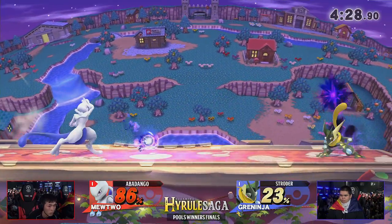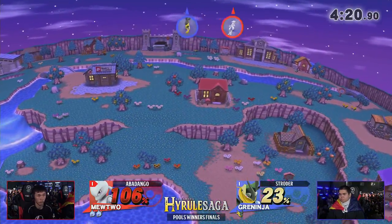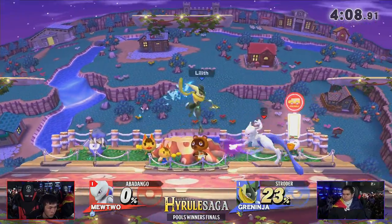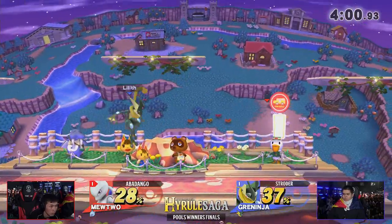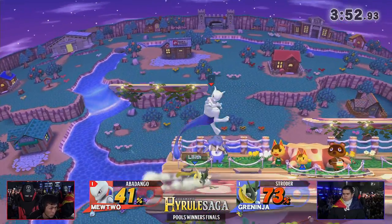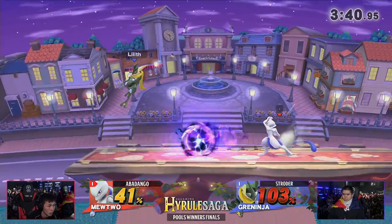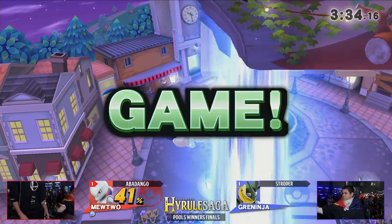Strotter on the prowl for an opportunity — moves in with forward air, goes for a tech chase. He knows his moves, knows the percent, knows the options. Gets the double jump, tries to find an air dodge, air dodges into an up tilt and gets it off the top! Strotter comes back with only 23 percent to his name. Abadango takes a deep breath, knows where Strotter is at. This set has been Abadango in the lead — can he hold on here in Game 3? Strotter takes the lead! But Abadango is able to push advantage with a forward air and puts Strotter off the stage. Shadow ball is online — that forward air scares me, but Strotter is living.